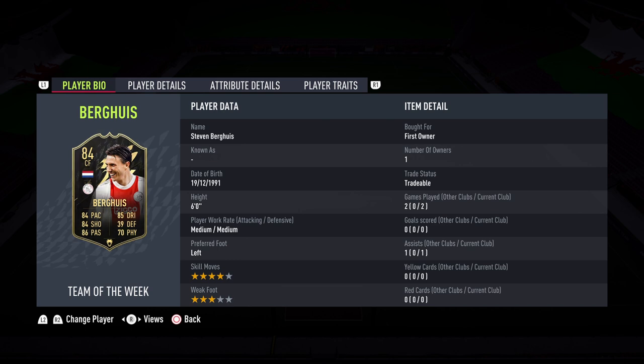6ft is quite tall for a CAM. The work rates are okay. The skill moves are good, and the weak foot is a little bit low with 3-star, especially as a CAM. This maybe lends itself to looking at more of a right-forward role cutting in on his left foot, or as I use him in a 4-3-2-1 as one of the outside centre mids, because that takes a little bit of pressure off them needing to use both feet.